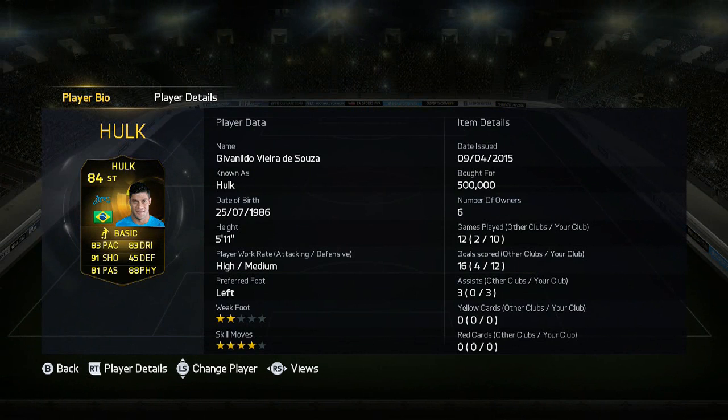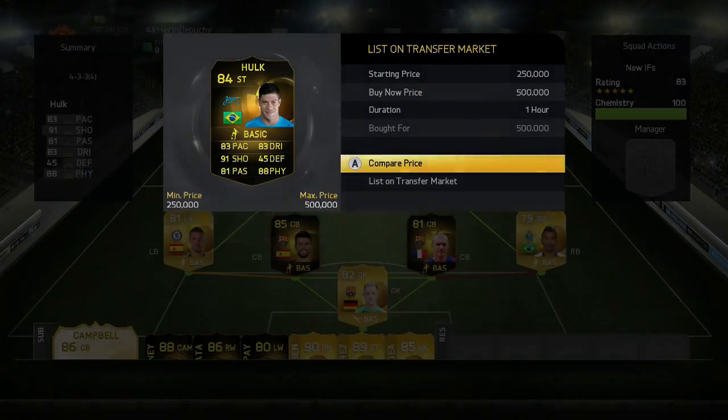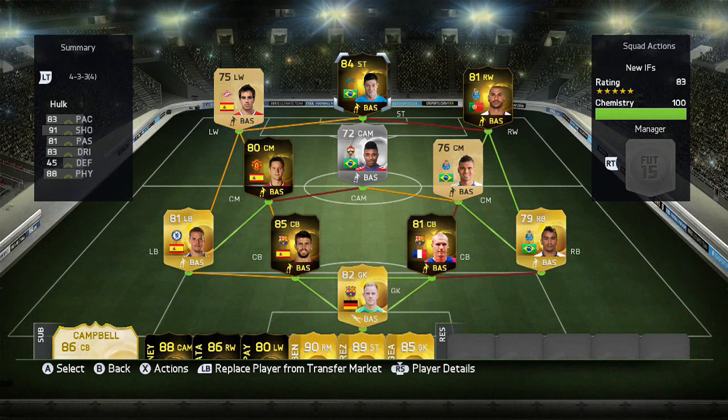The rarest card in this team is inform Hulk — incredible stats. He's a striker: 83 pace, 83 dribbling, 91 shooting, 81 passing, 88 physical, four-star skill moves, and two-star weak foot, though that's not too much of a hindrance. He's 500k, and there are none on the market. It took me hours to get him — I nearly picked one up for 400k but couldn't quite get there in time. Let me know if you want a video on the best way to get new informs instantly.